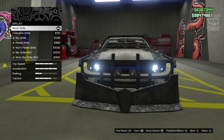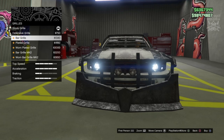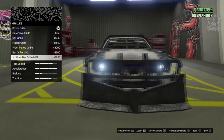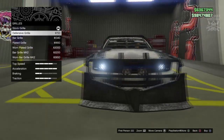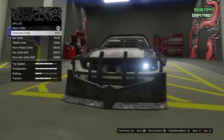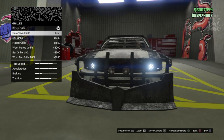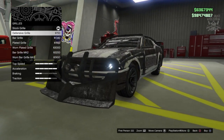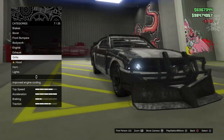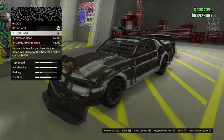Next we've got the grill. The headlights are blocked out on the Death Race Mustang so if we could do that that would be great, but we can't. So maybe we'll just go with the defense grill - I think that probably looks the best. The two main headlights are completely blocked out on the Death Race Mustang, so the defense grill is probably the best option here because it covers the majority of them.